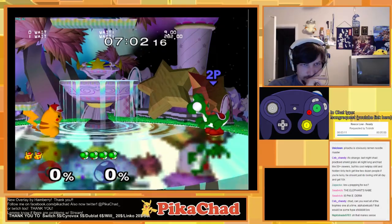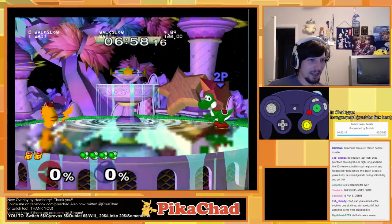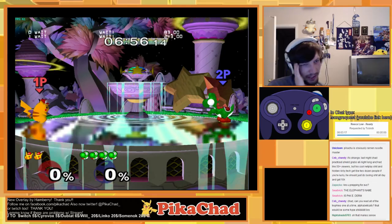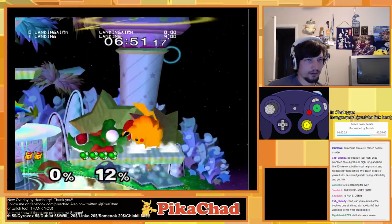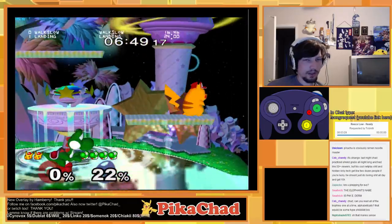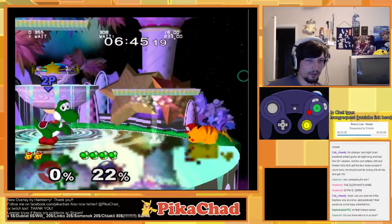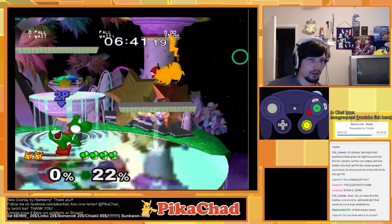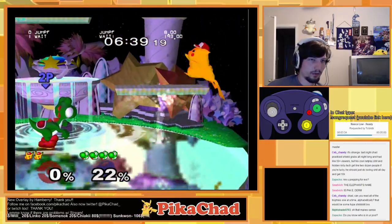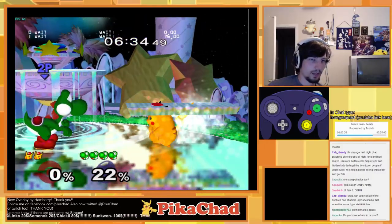Getting to the ledge from platforms on Pokemon Stadium is tricky because the platforms disappear and go to varying heights, so you have to be aware of the height. From the tip here you probably have to be right here — actually the tip seems fine. You just have to be prepared for where the platform is going to be.